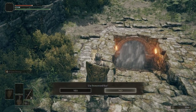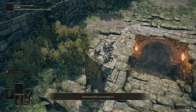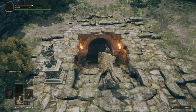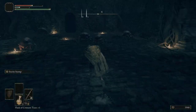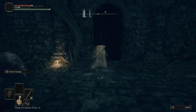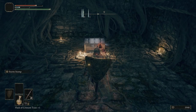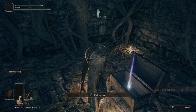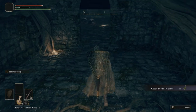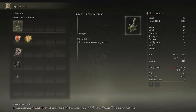We're going to use a Stonesword Key on this statue, and that'll open up the fog wall. We're about to get a talisman that we're going to put on — this is going to be the Green Turtle Talisman, a pretty cool talisman. Let's go into our equipment and here is how you equip your talismans — you go into this slot right here.